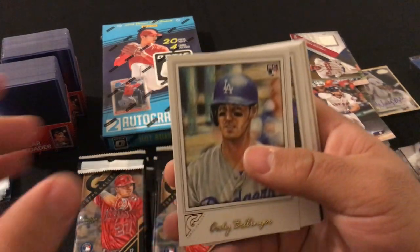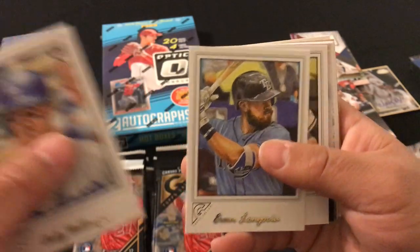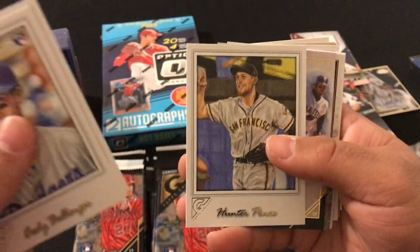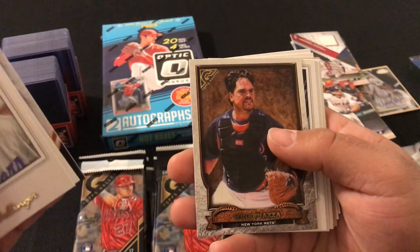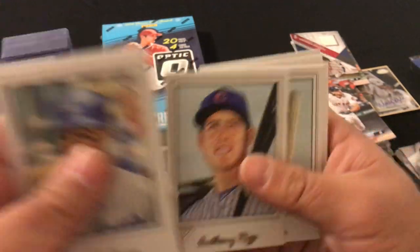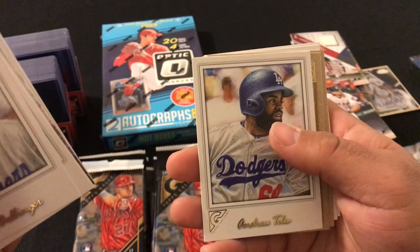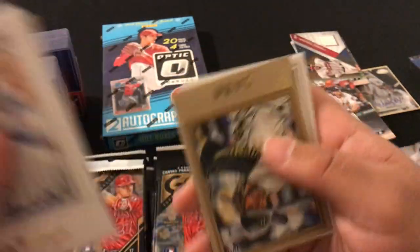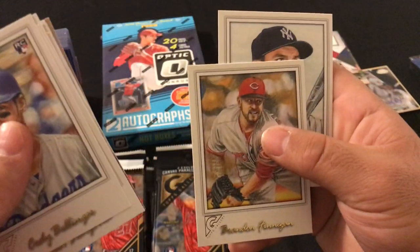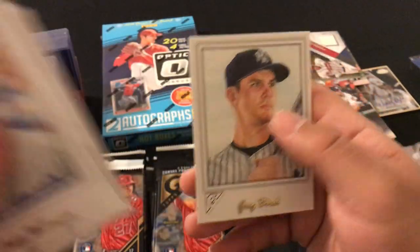Next pack: Cody Bellinger rookie card, Evan Longoria, Hunter Pence Masterpiece, Ken Griffey Jr., Mike Piazza, Anthony Rizzo, Kyle Seager, Andrew Toles, Daniel Norris, Josh Bell rookie card, Brandon Finnegan, and Greg Bird.